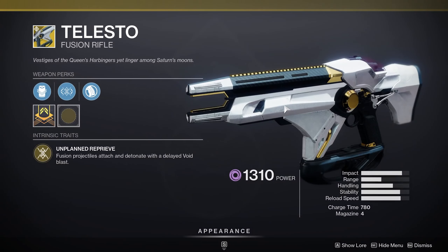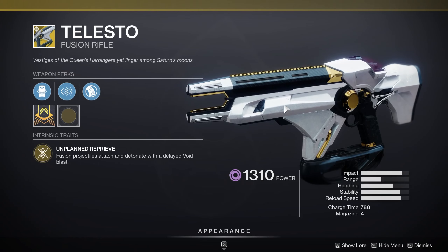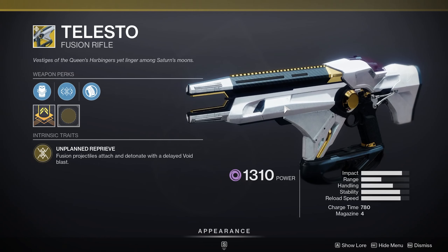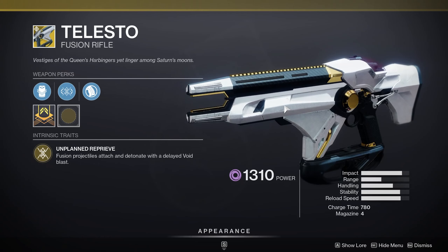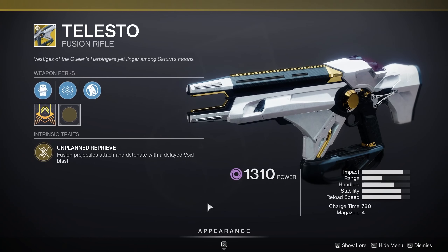For Telesto, we've got basically the fusion rifle that has broken the game more times than I think anything else. The fusion projectiles attach and then detonate with a delayed void blast, so you don't have to worry so much about range — whenever they get where they're going they attach and explode. Either way, you may as well have this thing because every so often it's broken and fun. If you don't own this, buy it.